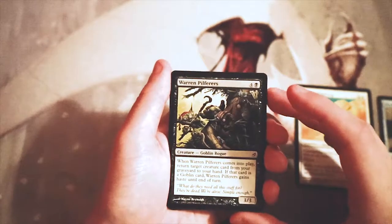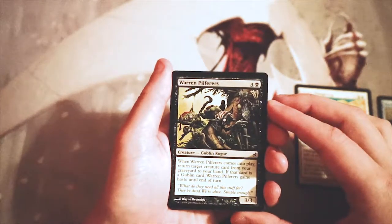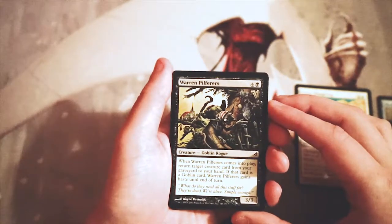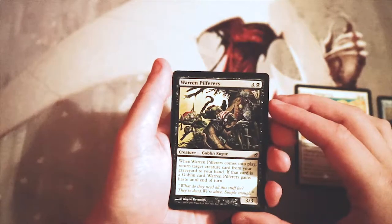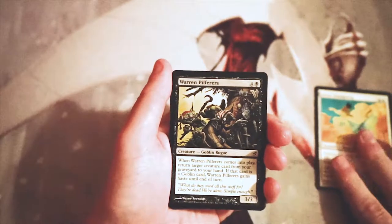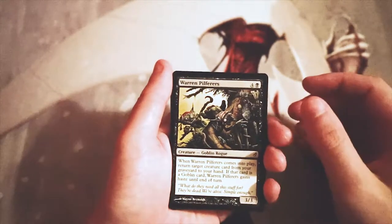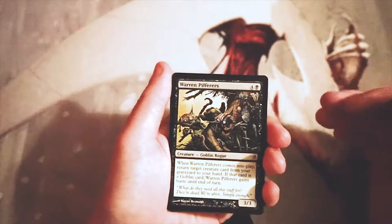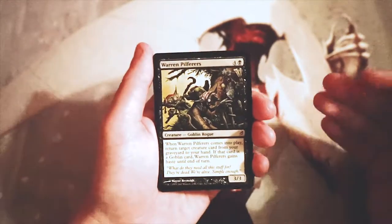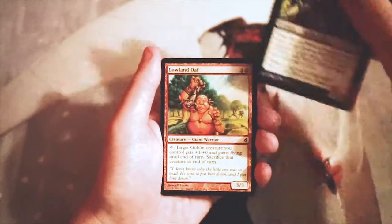Warren Pilferers is a 3/3 for four and a black. When it comes into play, return target creature from your graveyard to your hand. If that card was a goblin card, Warren Pilferers gains haste until end of turn. This card is great in the goblin deck — it's absolutely fantastic. I like it more than the Avian Changeling. I think this is really your perfect kind of top-end card for the red-black goblins deck, which is awesome. I love that deck.